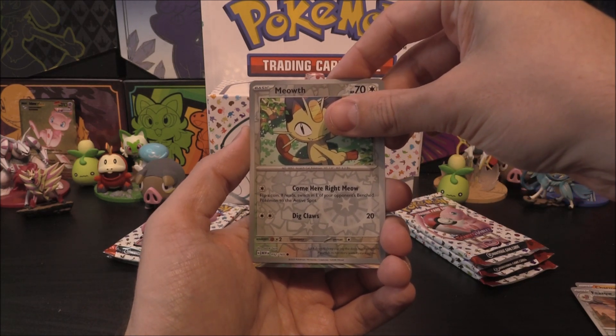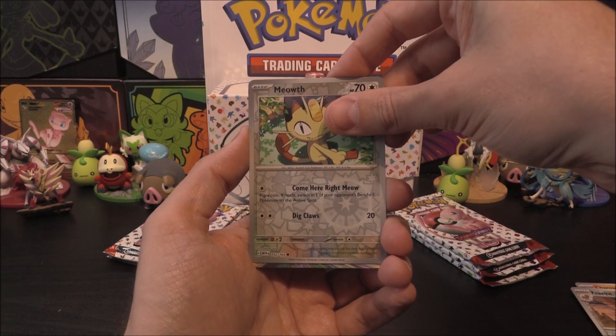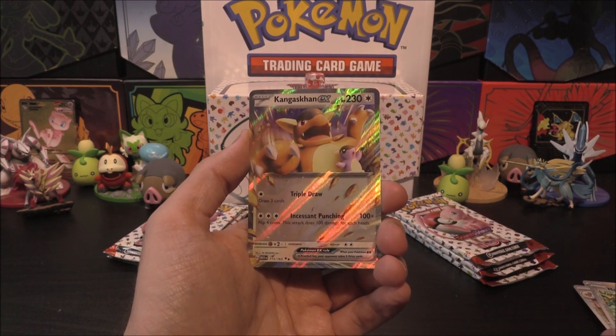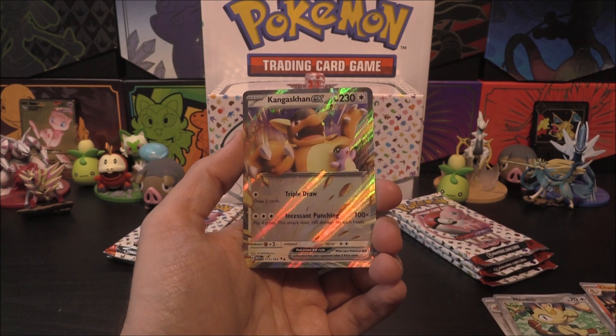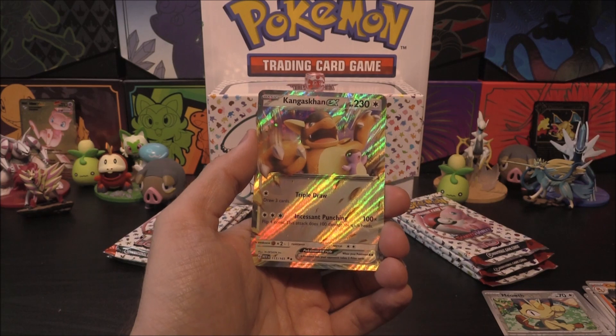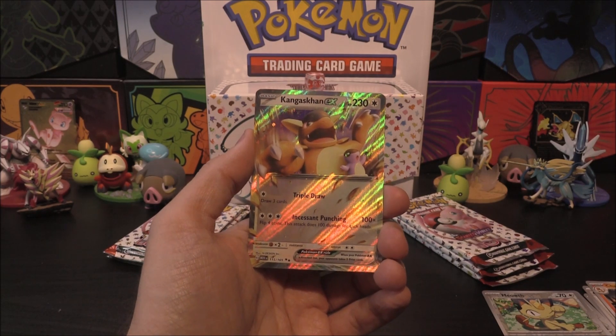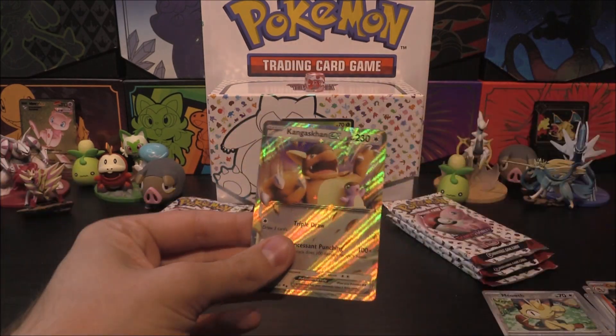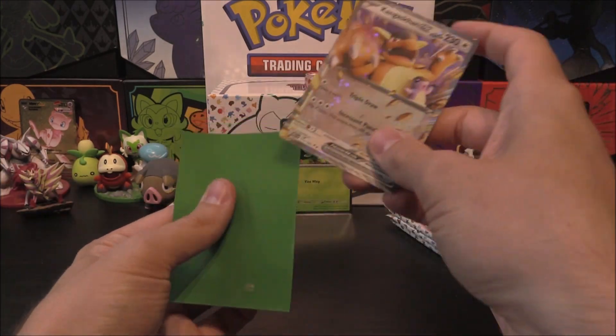Do we get anything in the first pack? All we might do — oh, it's Genghis Khan! Okay, well we could have had something better, but it is Genghis Khan and we don't have this one, so stop complaining. Genghis Khan EX, 230 HP. Triple Draw — for just one energy you draw three. And then Incessant Punching — flip four coins, this attack does 100 damage for each heads.